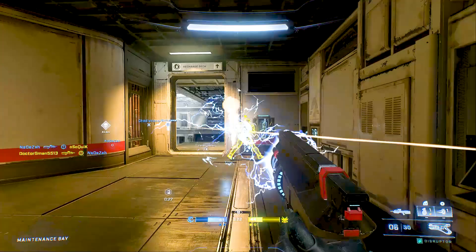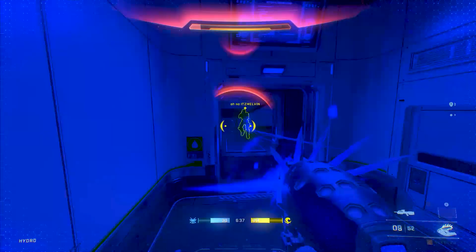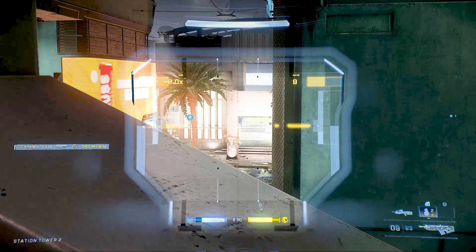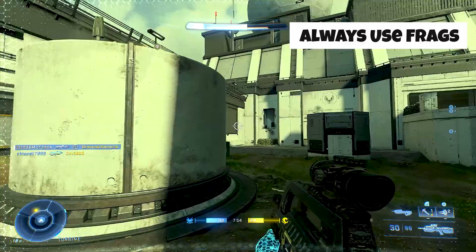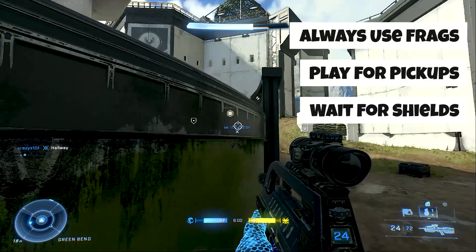Next was weapon combos. A lot of people don't like to pick up the plasma pistol. In ranked, you only spawn with one weapon, and too often do people run by weapons like the plasma pistol without thinking how they could use it. Snipedown never does this — he always picks up another weapon, and the best way to get better with these other weapons is to go into bot training. The final part talked about getting the maximum output from your life: always use your frags, play for map pickups like power weapons and equipment, take an extra second to wait for shields to begin charging, try to only take fights near teammates, and when a teammate is low on health, trade in for them.